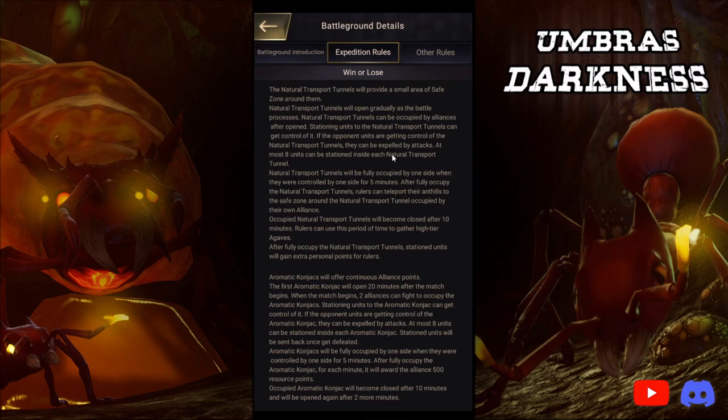Natural transport tunnels will be fully occupied by one side when controlled for five minutes. After that, it sounds like they can't be hit anymore and rulers can teleport their anthills to the safe zone around the tunnels. Occupied natural transport tunnels will become closed after 10 minutes — rulers can use this period to gather high-tier agavs. After fully occupying the natural transport tunnels, stationed units will gain extra personal points. Those that do the fighting gain more points.